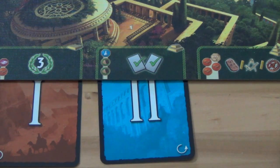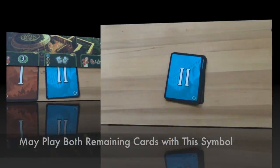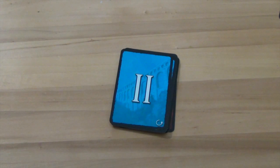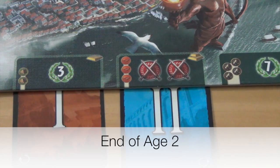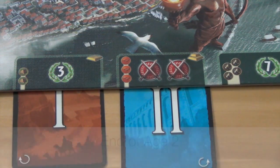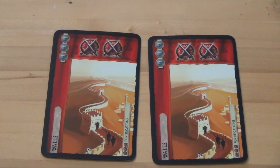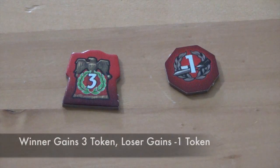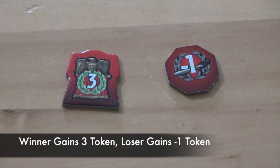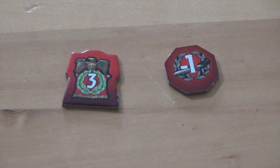Once again, if a player constructed the wonder stage with the special symbol, they may play both cards instead of discarding one. When all players have played or discarded their last card, they end Age 2. The end of Age 2 occurs the same way as Age 1 — each player compares shields with the player to their right and to their left. The difference is that a player who wins a conflict now gains a 3 token and the loser gains a -1 token. Tied conflicts still result in no token being given. When all conflicts are resolved, players move into Age 3.